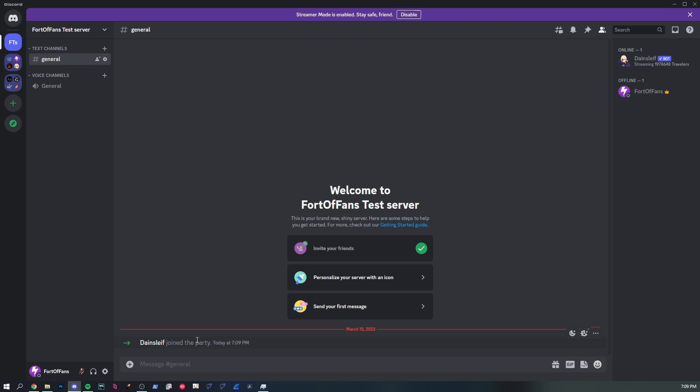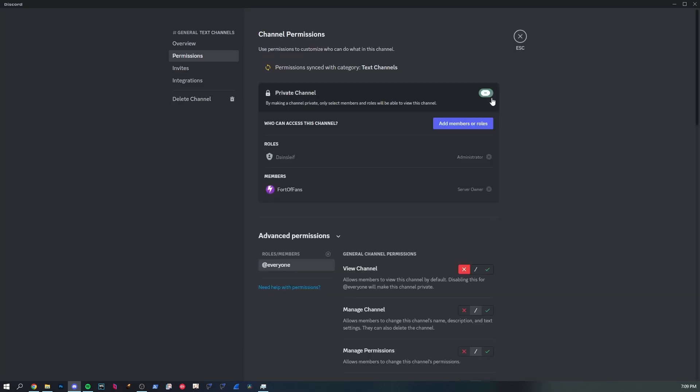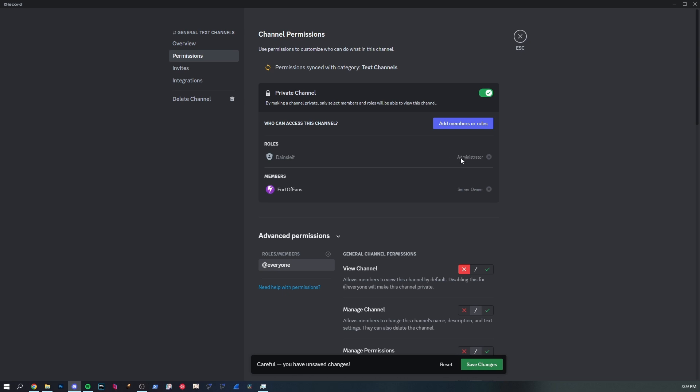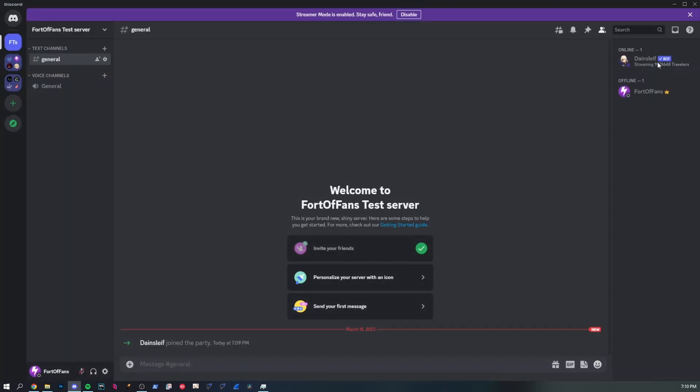As a server owner you'll never have issues using the bot. To check if the bot can see a channel, look at the member list on desktop — you'll see the bot on the side. If I go to the channel permissions and make it a private channel so everyone can't see it, the bot technically wouldn't be able to see it. However, with administrator enabled by default, the bot can still see the channel.